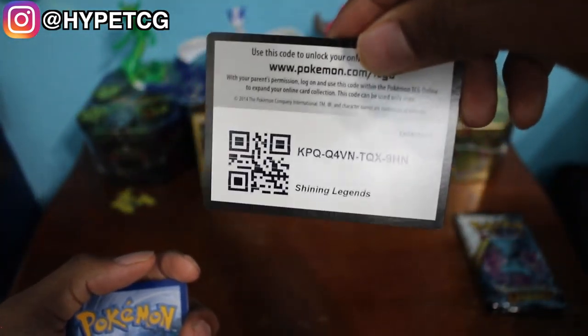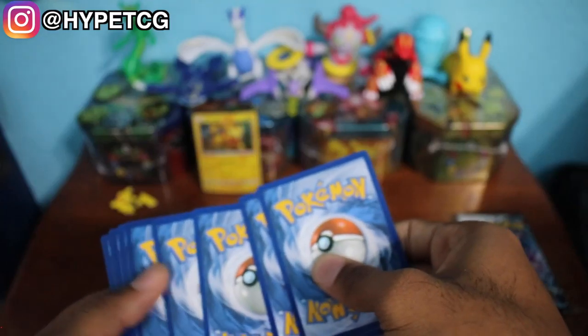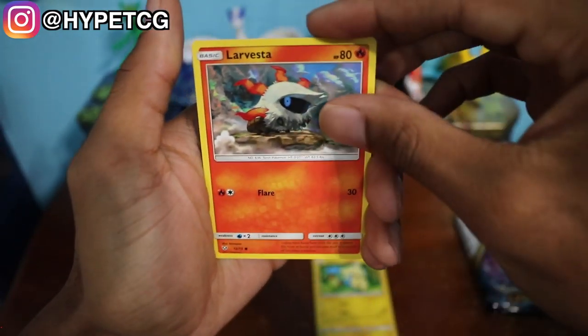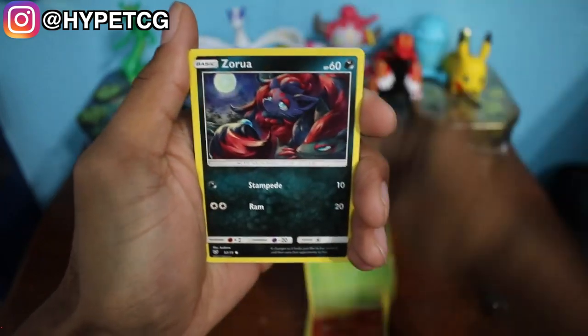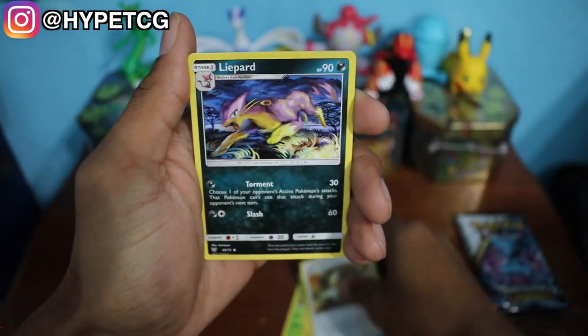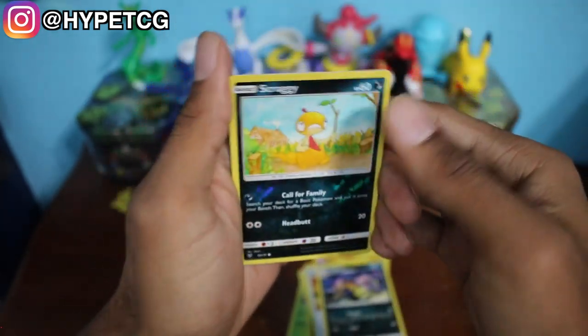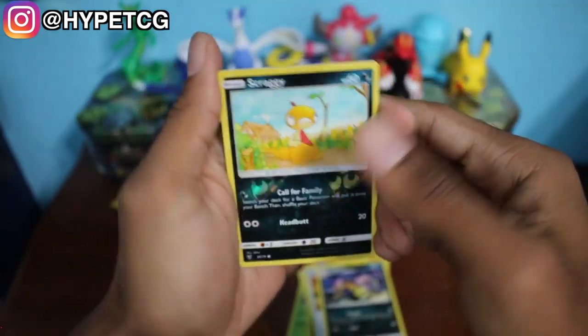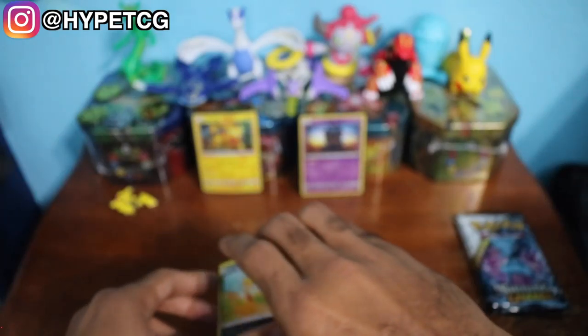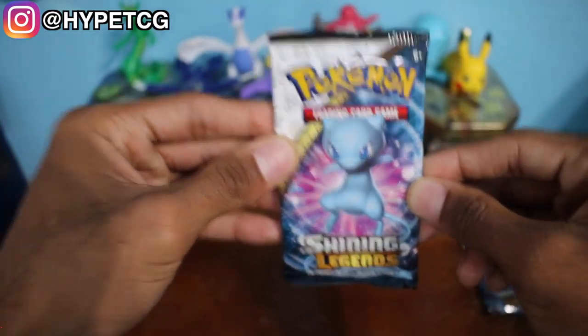Here is a code for you guys. This pack trick is four and two. We're starting off with a Minun, a Larvesta, Torkoal, Ivysaur, Zorua, a Fairy Energy, a Venusaur, an Ultra Ball, a Liepard, and a Scraggy reverse holo. Last but not least we have a Marshadow holographic. One thing to note: these Shining Legends booster packs will automatically have a holographic card in them, which is another plus.